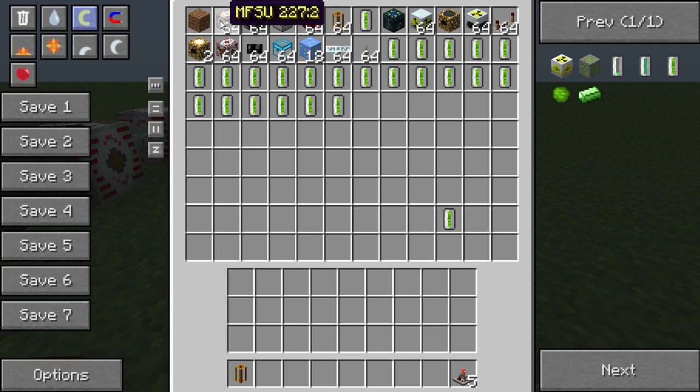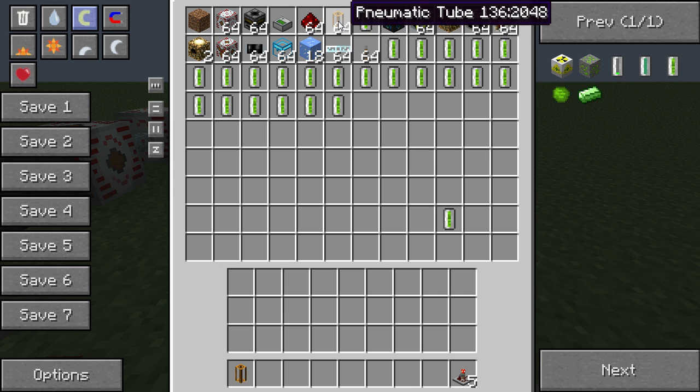So you need MFSUs, HV transformer, energy collectors, energy condenser, dynamic tubes, and redstone.